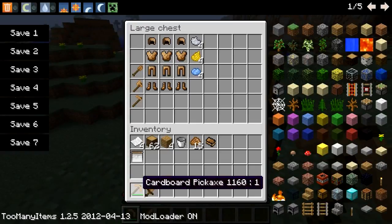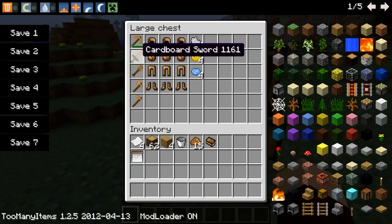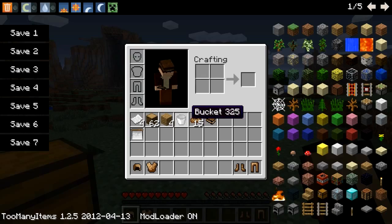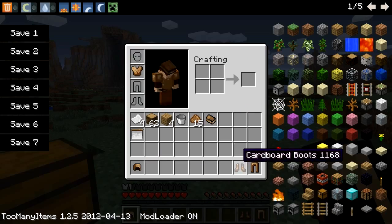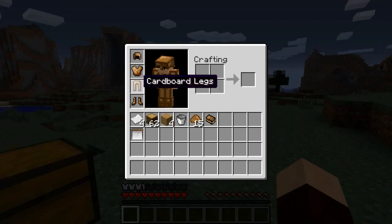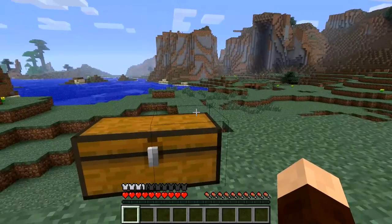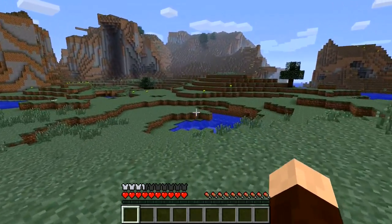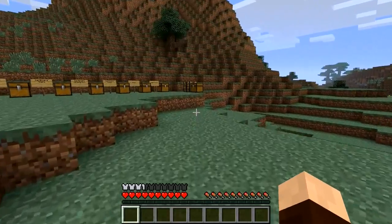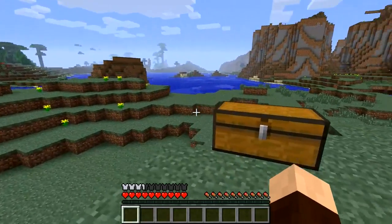But the armor — this is great fun. Check this out. Let's get a full set of cardboard armor out and get it on. There's the hat, legs — there we are. As you can see, it gives you a little bit of armor. It is as good as leather armor, I would say, so that's not totally useless. But there's a few more things you can do with this.